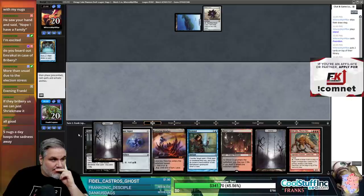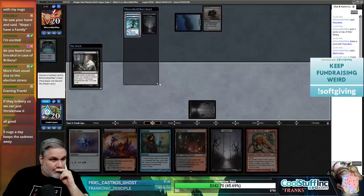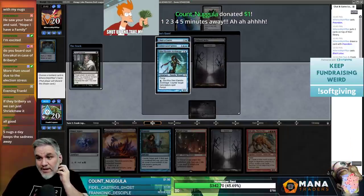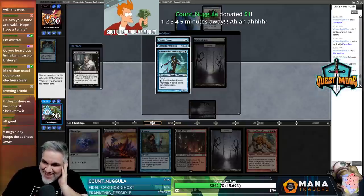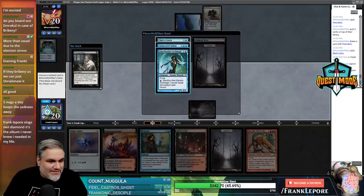Got a load of this hand - Galenolandra, Consecrated Sphinx, Count Nugula... Consecrated Sphinx is much harder to deal with - they can cast it in two turns. We can Remand it for a turn, but is that enough? I think it's got to be Galenolandra here. I don't love it at all, but that feels like the pick.